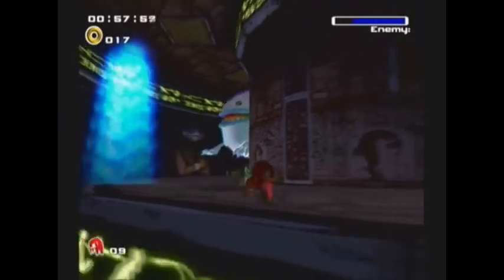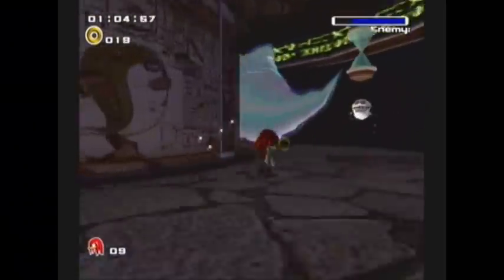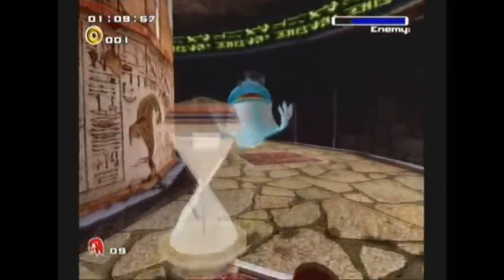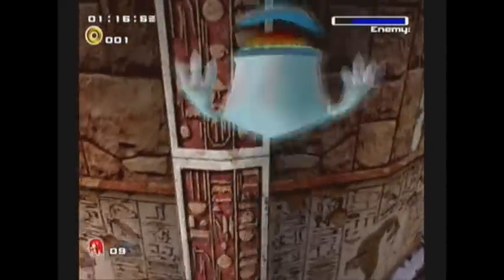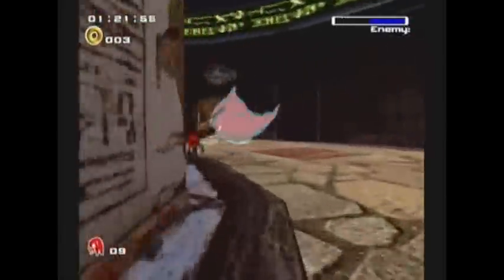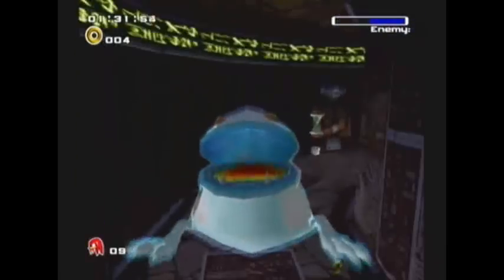I'm usually able to hit him twice. So close. Sometimes he'll trick you out too. That's actually a part where he freaked me out when I was a kid. At one point he'll take his deep breath, but instead of letting you go all the way behind him, he'll actually just do a flip back, turn around, and start chasing you again. I've always been able to hit him twice. I guess it has been way too long.